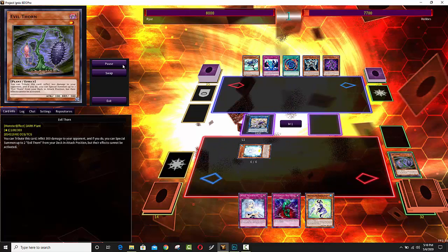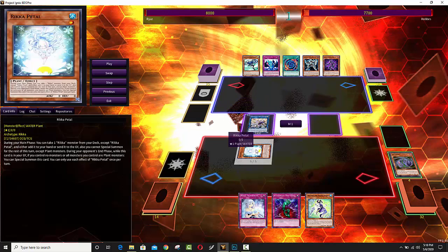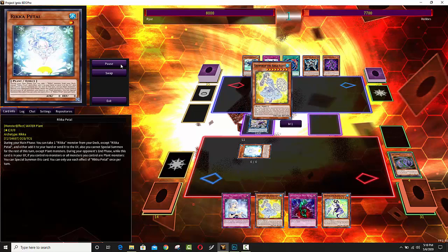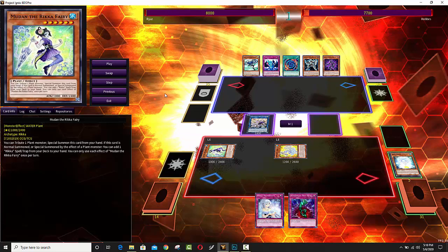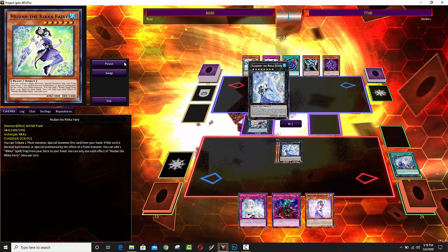It's a natural transition into Aroma Seraphy Jasmine, and then you tribute that for the level-one Rika Petal. This one lets you either rota one of your Rika monsters or Foolish Burial it. Rotaing it is actually significantly better because it gives you combo extensions — you can get the level eight out of your deck, the level eight can summon the level six, the level six searches for a spell and trap, and then at that point you can just go for a rank-eight play.